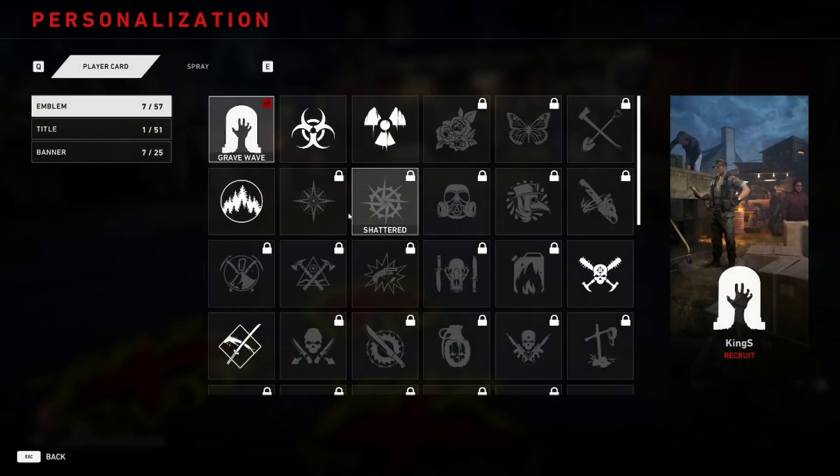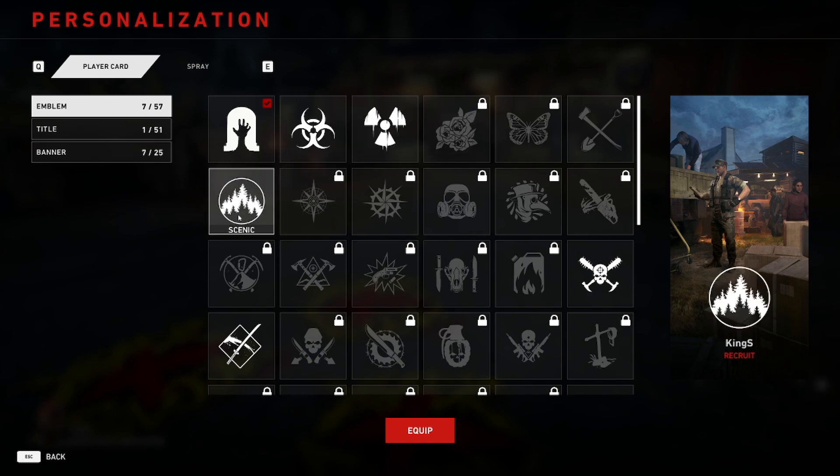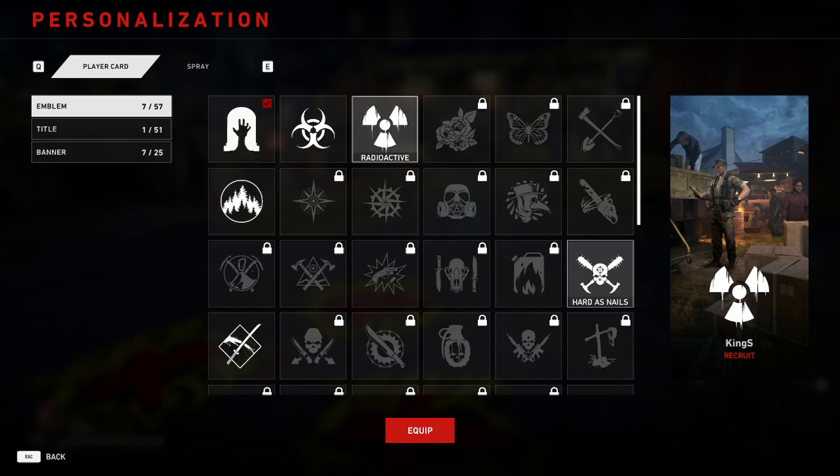The first section you go to is Emblems. You can unlock 57 of them — I think that number will increase when the game fully releases. There are a couple you can unlock in the beta but you have to play a lot. Sadly the beta is ending today so I won't be able to unlock more than what I have now.